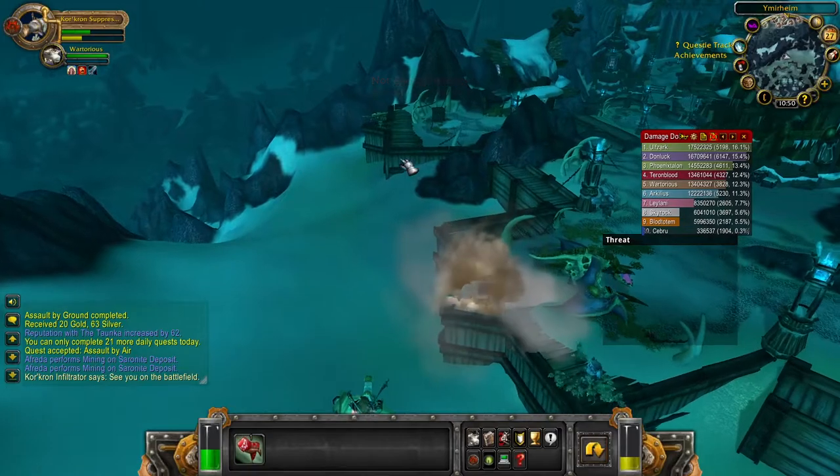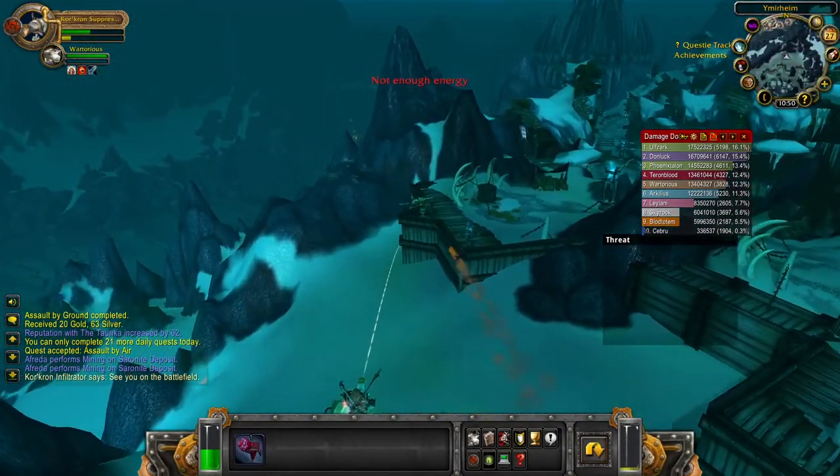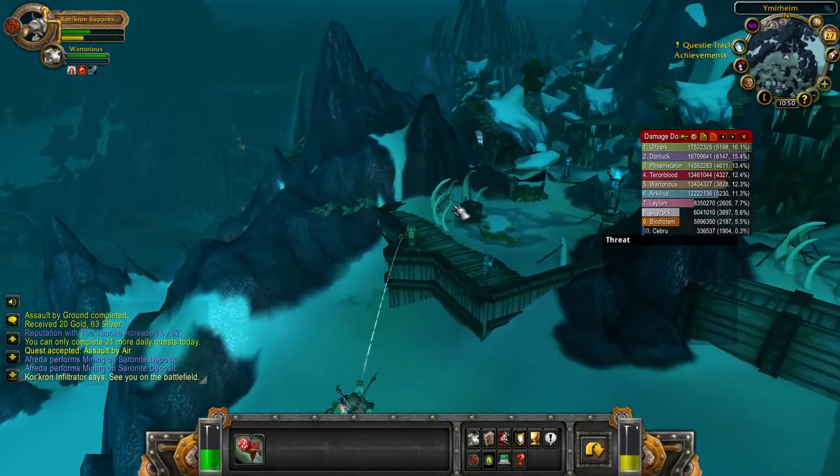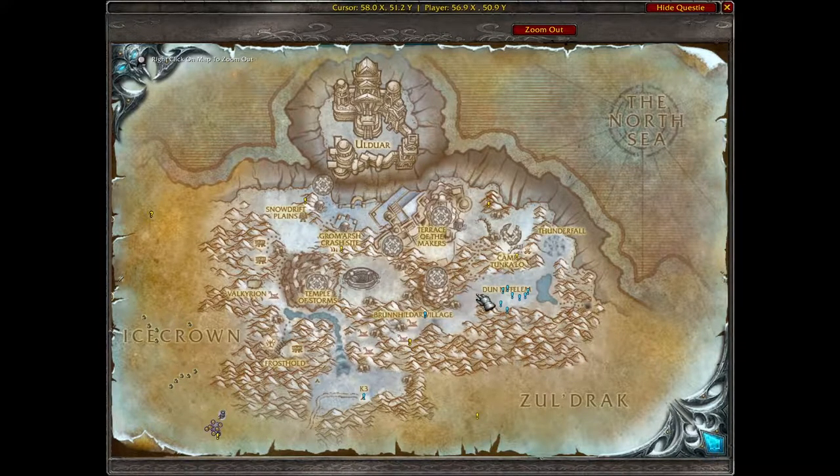Pure farming is another option. In Storm Peaks, east of Hodir, there are areas where you can farm a lot of earth and fire elementals. Fire is selling for about 20 gold and earth is about 15 gold. You need to farm 10 of the smaller items to turn them into one of the larger ones, but farming for elemental materials is really, really good.